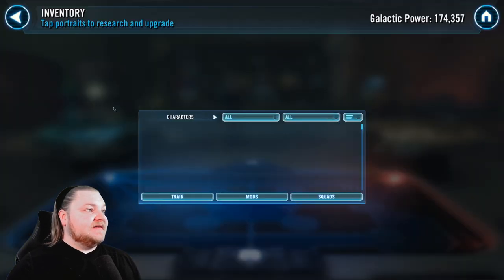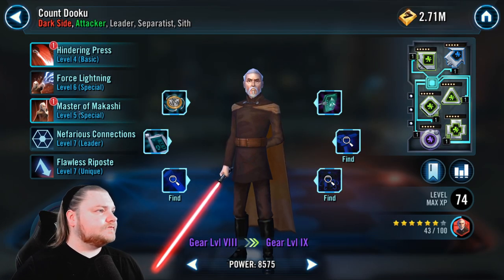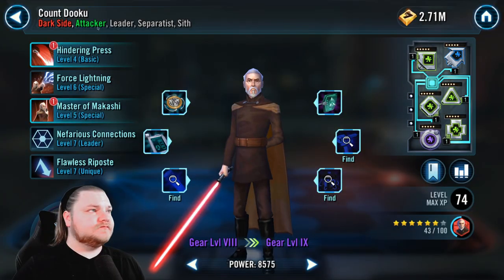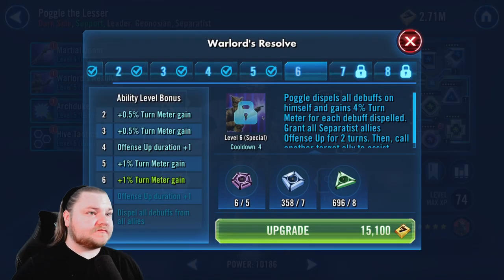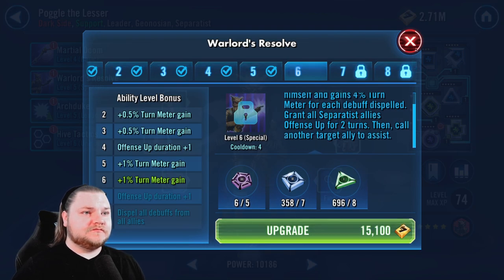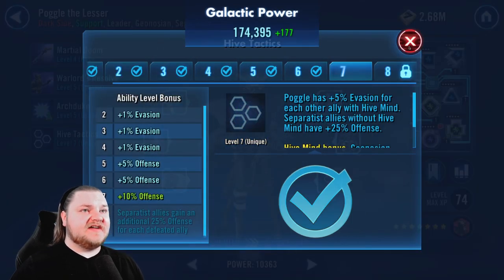We've got some Arena stuff to do and a little bit more energy to spend. I'm experimenting with Dooku's lead — it's a lot of fun. Go ahead and do those Hive Mines, I love those.